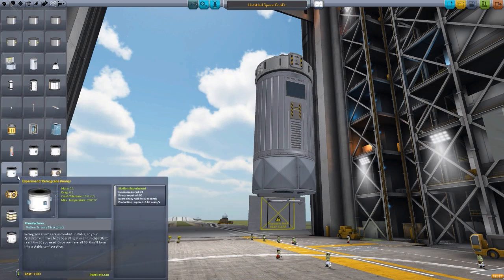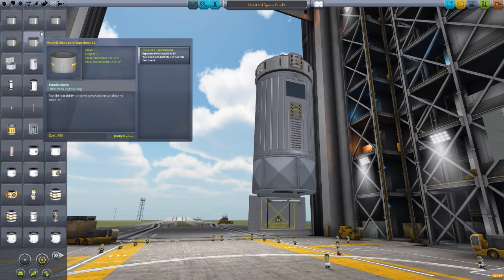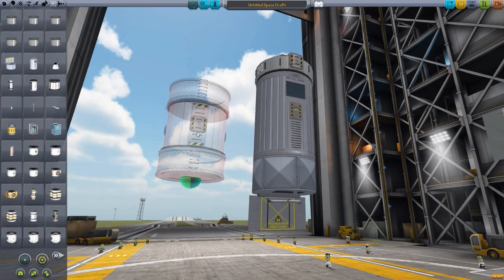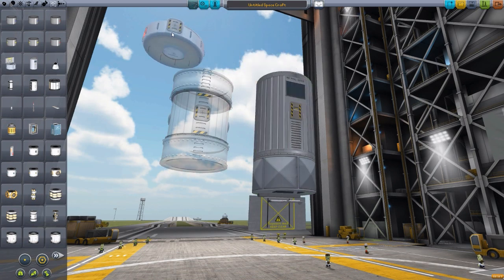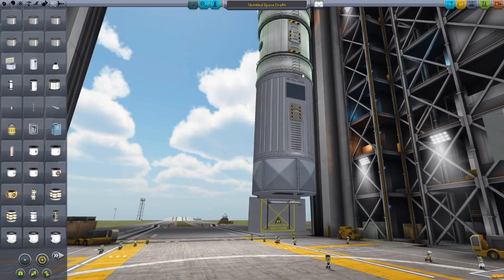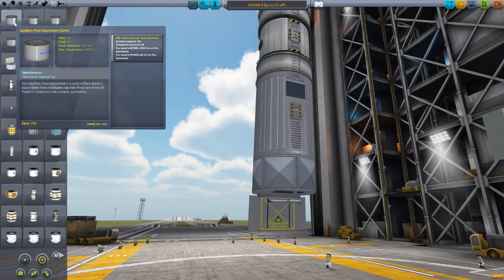Two of the experiments — the Cool Flames experiment and the Capillary Flow experiment — also have a dependency on another mod called Station Science. This is a similar sort of space science mod, though not quite as fully fleshed out as the Orbital Material Science mod. It requires the THNKR science lab for these two experiments to add a little bit of extra scientific flavor to your lab. With this combination of three science labs, we can use all six of these various modules.